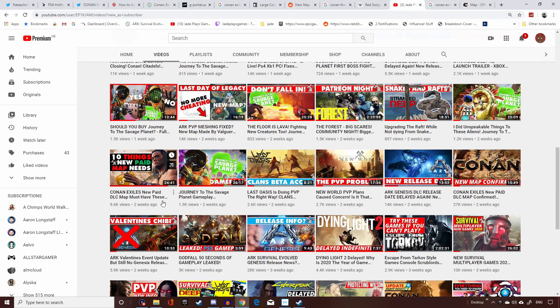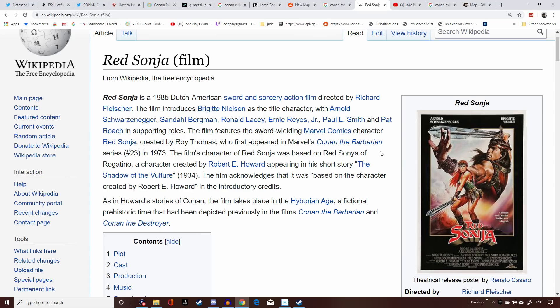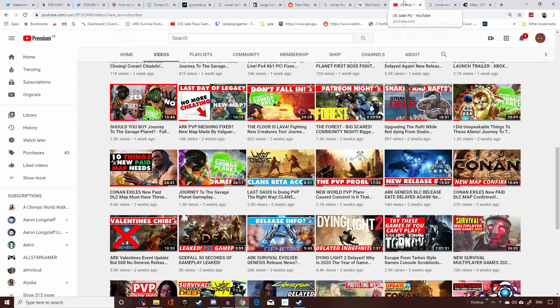I'll throw this one out there — Red Sonja is an actual character from the Conan world, based on a character from Robert E. Howard's books. The film takes place in the Hyborian Age so it's set in the same universe. We've already got female characters that resemble Red Sonja in the game, but it'd be interesting to see her make an appearance in the DLC as an NPC. I'm totally down for having Red Sonja in the game.